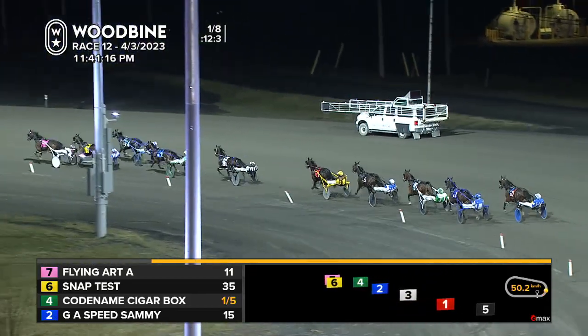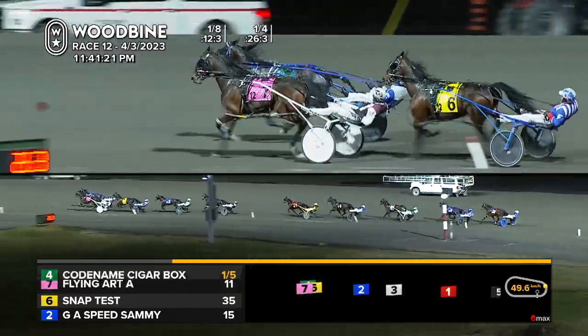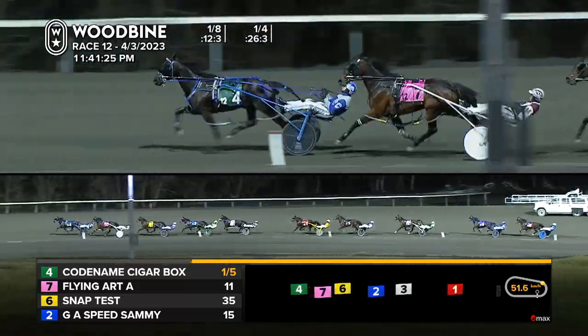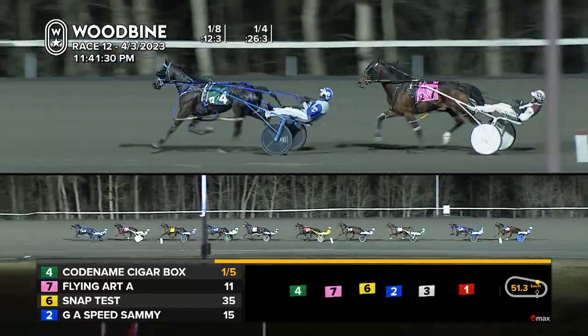Flying Art is on point. SnapTest in the pocket spot. Here's the favorite codenamed Cigarbox rushing up now. A quarter of 26-3. Codenamed Cigarbox secures the lead, and Flying Art is left with a pocket trip from here.